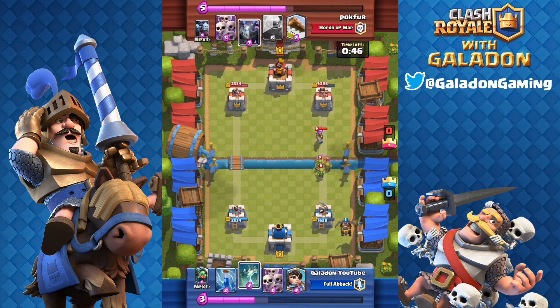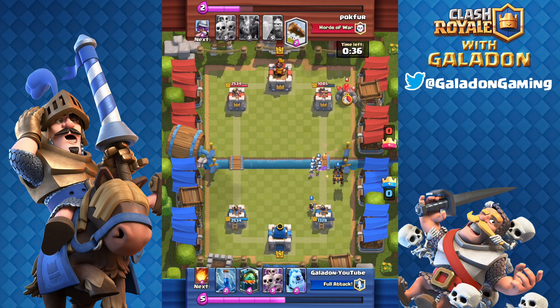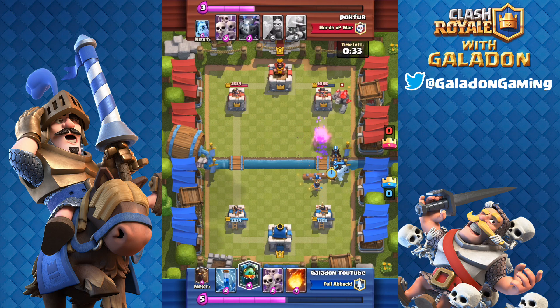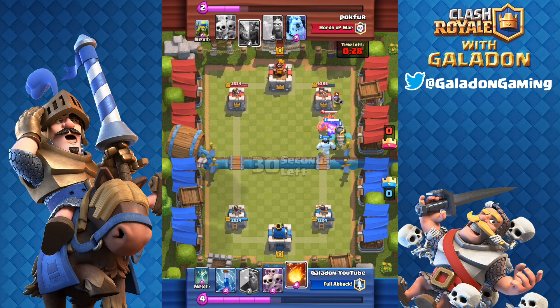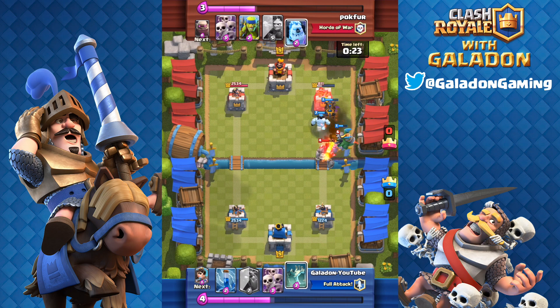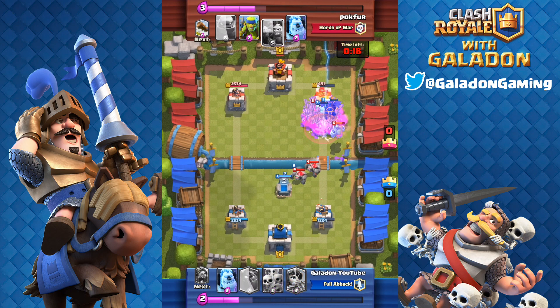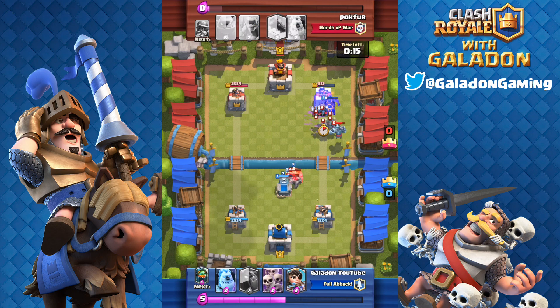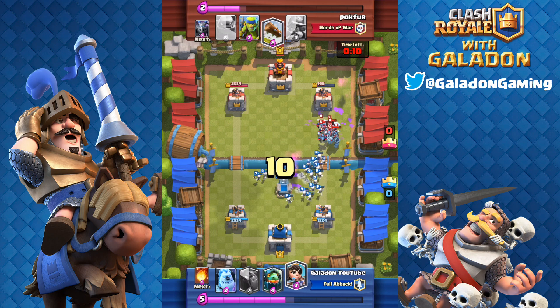About 45 seconds left — time for another Lava Hound. Loving this double elixir throughout the entire match. The Musketeer is going to get distracted again by the Tombstone. Another Princess goes down trying to support the Lava Hound and the Skeleton Army. Another Golem — here we've got a big massive push right on the bridge moving forward with less than 30 seconds left. Fireball finishes off the Musketeer. She is down, and that tower is in a world of hurt. The Lava Hound is on top of it, just grinding away slowly but surely.